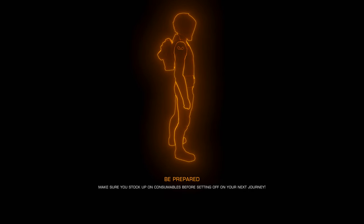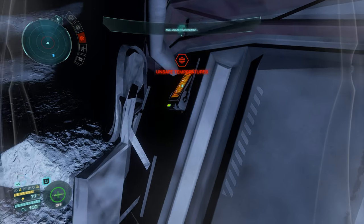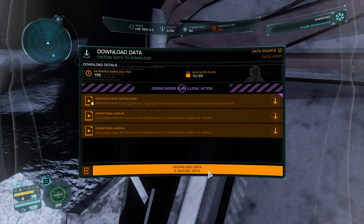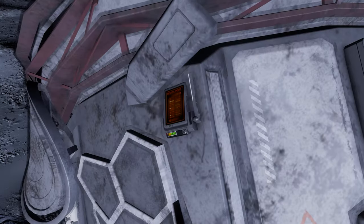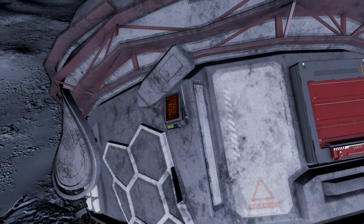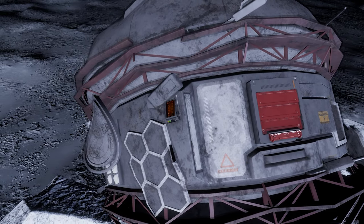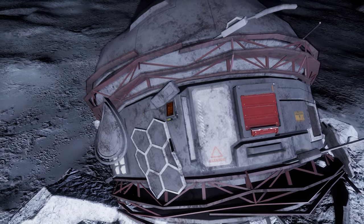It's here that the third and most time efficient method for gathering these mats comes into its own. Instead of extracting the component and completing the mission, if you log out to the main menu and then immediately log in again, the game will respawn the data in the terminal. It carries the same chance of spawning manufacturing instructions or indeed anything else again. You can then rinse and repeat the re-log as many times as you like, grabbing the manufacturing instructions whenever they respawn.